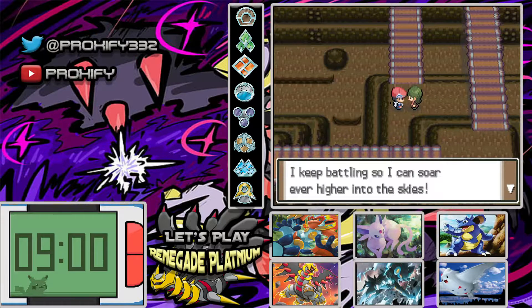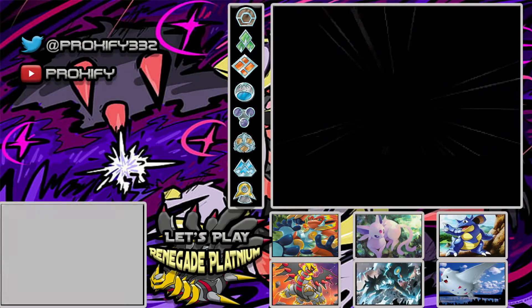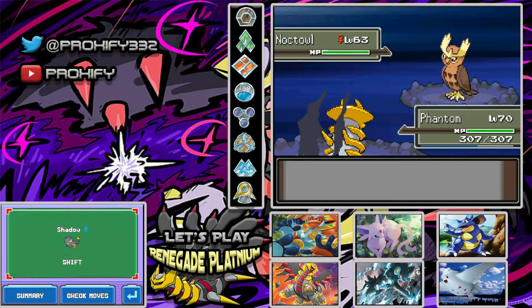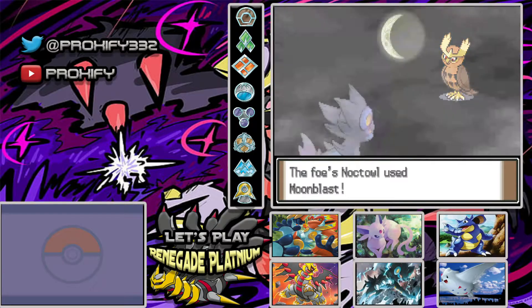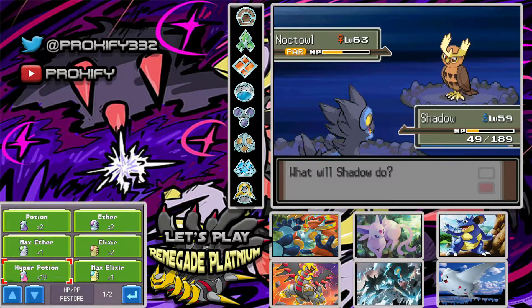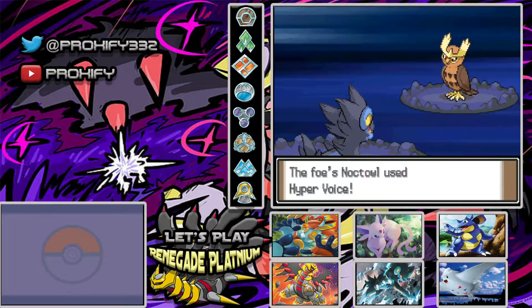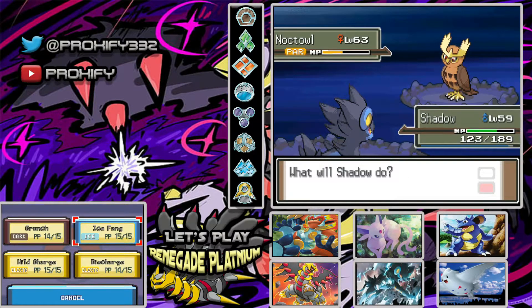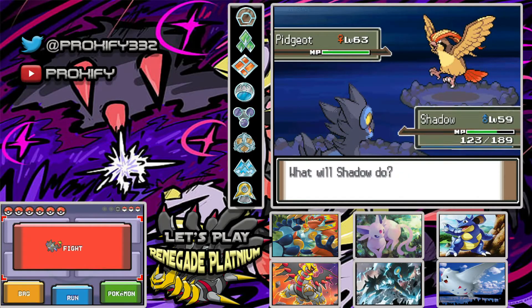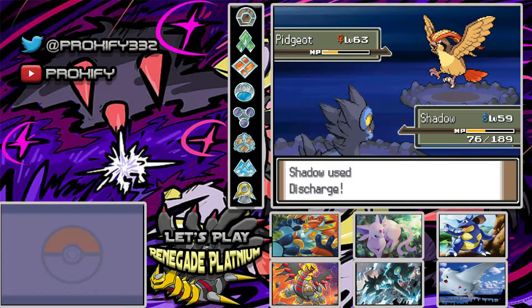Alright, let's see what we got out here. I don't want to battle everybody, but okay. Starting off with a Noctowl — Moonblast. Okay, at least that didn't do much. Hurricane actually does a lot. At least you're paralyzed. Hyper Voice, that's fine. Ice Fang could do some damage — yeah, because you are flying too. There we go — Pidgeot. Just going to have everything flying out here. Nice, another paralysis. Ice Fang. Pidgeot is down — almost level 60 for Shadow.